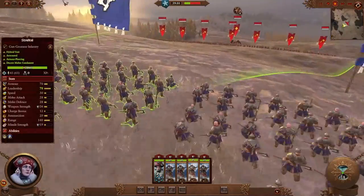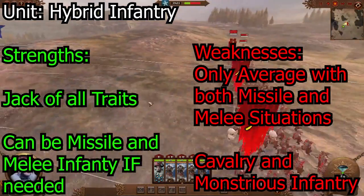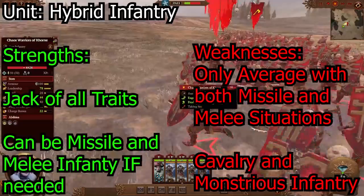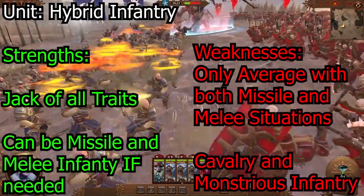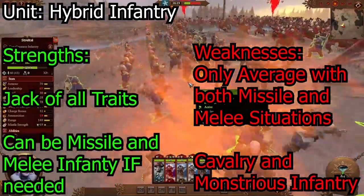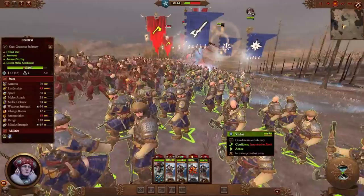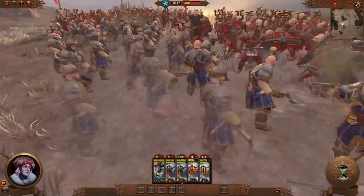The new units that came into Warhammer 3 that I'm very happy about are the hybrid units. These guys are the jack of all trades of all units — basically melee and missile together. As much as they are pretty good doing both tasks, they do not excel at either one. So make sure you pair them up with either some other missile units or, majority of the time, pair them up with melee units.